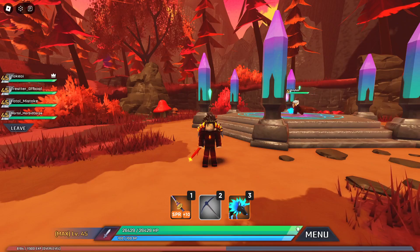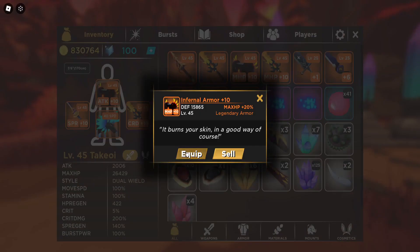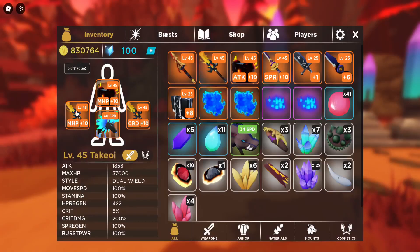Let me go ahead and show you that. Shout out to the boy Mortal — he's the one who told me about this and let me borrow his gear. So if you guys have HP Up armor and HP Up weapon, you want to go equip those. Make sure you have your HP weapon equipped to your primary hand.